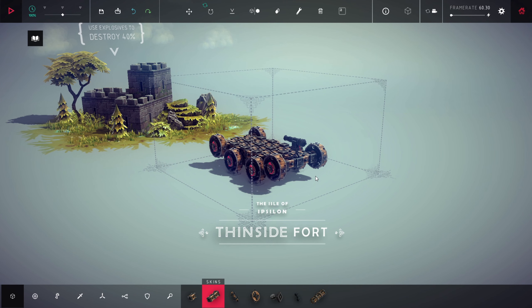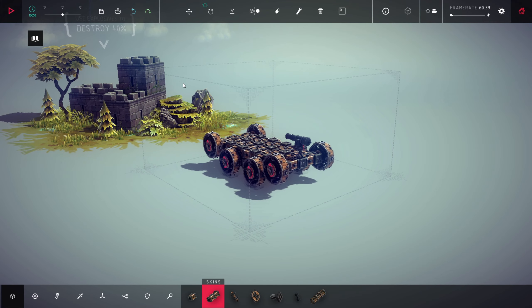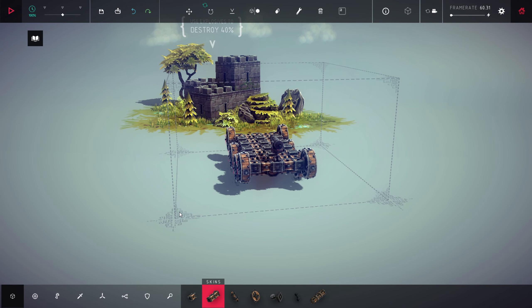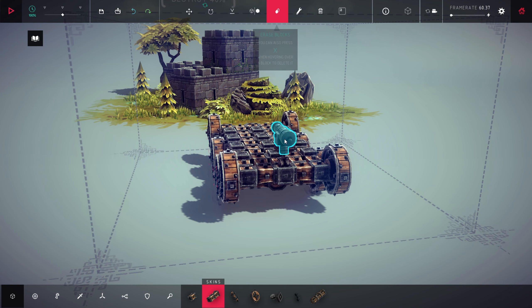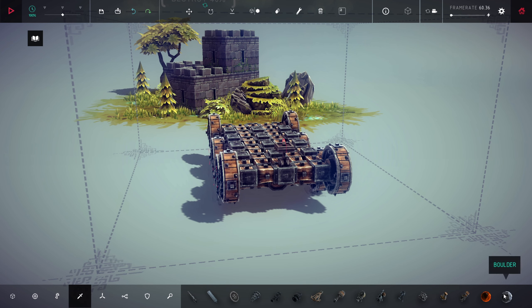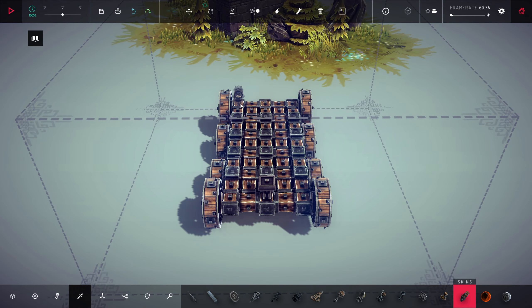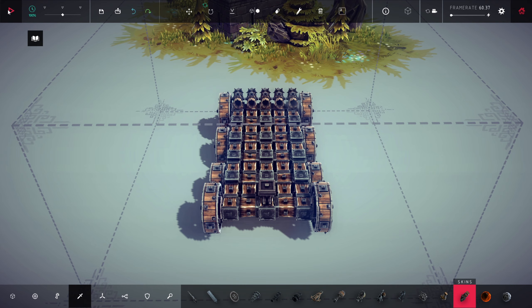Let's see what we have here — use explosives to destroy 40%. Well, I believe a cannonball is not really explosive. We can just test it. The building is laughing at me. Explosive means a good thing — explosive weaponry could be boulder, flaming ball, or explosive rockets. Let's just add a few of these guys on there.